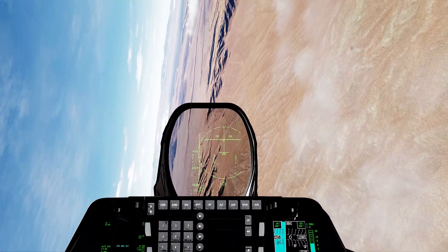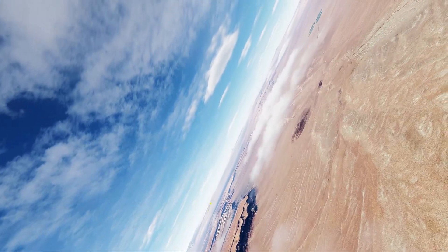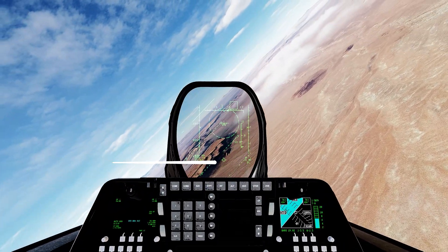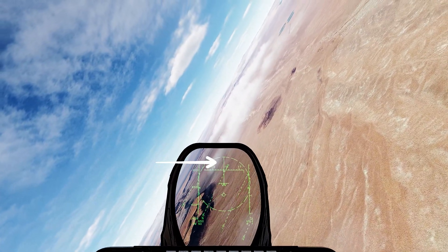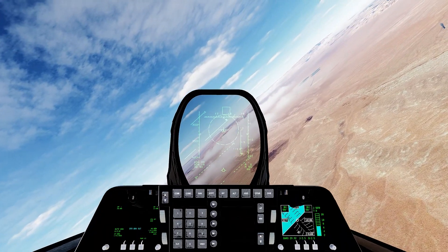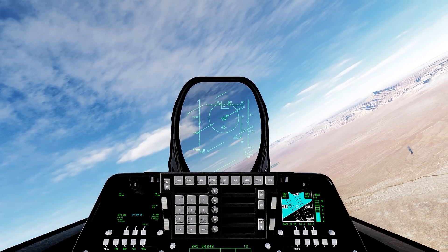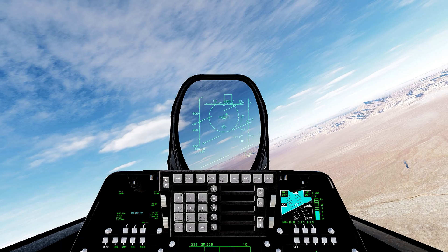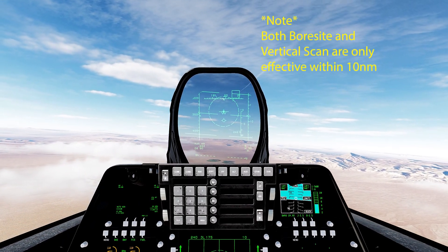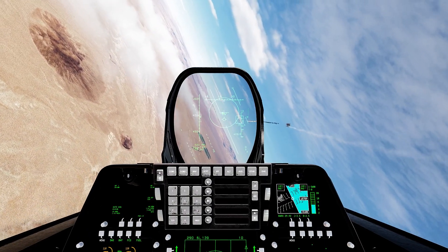Next is vertical scan mode. Anything within about 75 degrees from the centerline — you'll see a vertical line — it'll lock on to that target. Great for when you're turning behind a target and trying to keep them inside for a quick lock. It's kind of the closest thing we have to an off-boresight capability. Fox — splash, there we go.